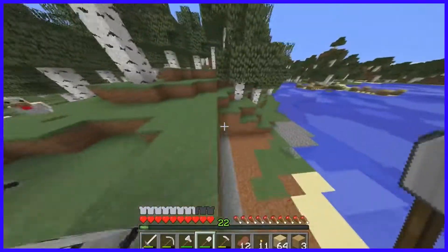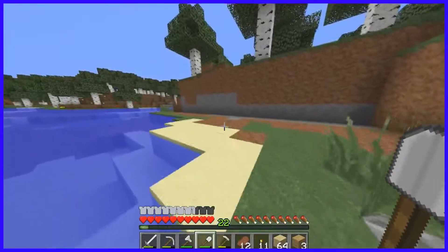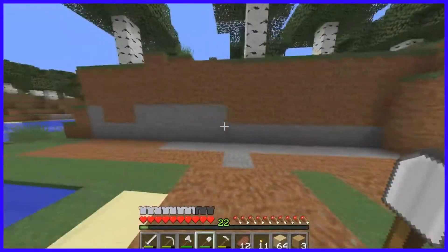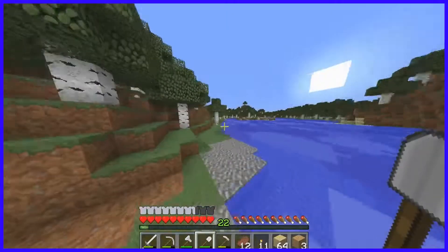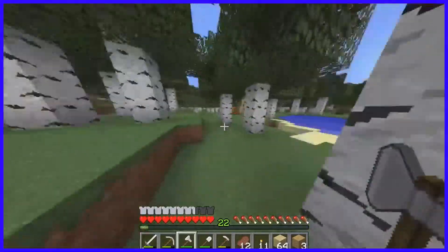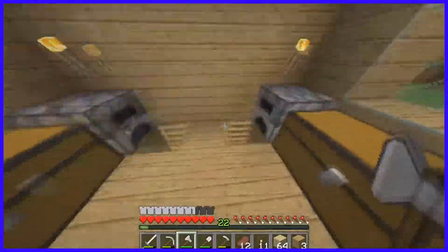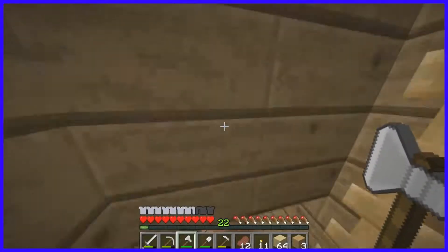I want to go for kind of a natural look, even though we can't really because it'll just always look like this. I don't know how far I want it to be. I need to get some oak wood though, so let me get that. And then off camera I'll get cobblestone. And also, I'm going to start doing product reviews, so stay tuned for that guys.